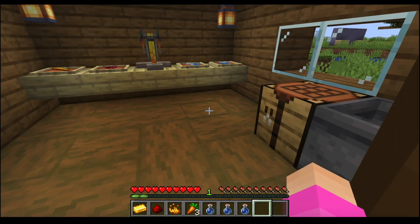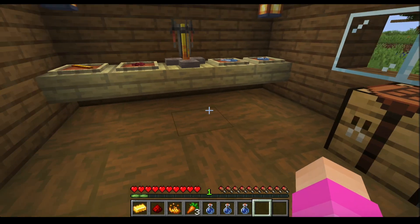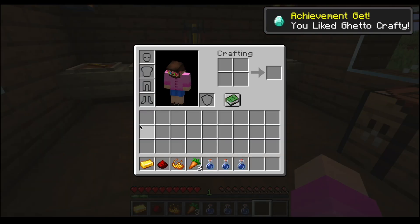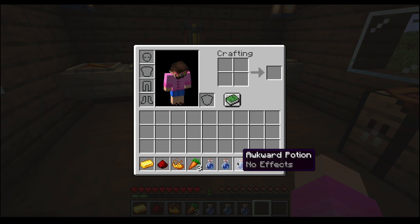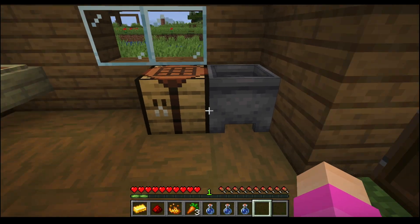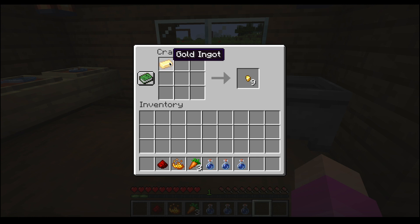We are going to make our potion at the brewing station. First let me tell you what ingredients we need: we need a gold nugget, redstone dust, blaze powder, a carrot, and awkward potions which we made in the last episode. If you haven't seen that, please go watch it. So let's go to the crafting table.